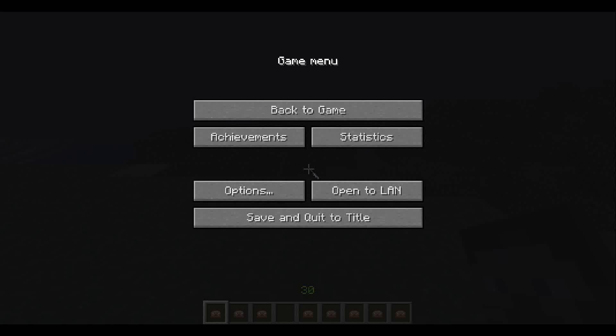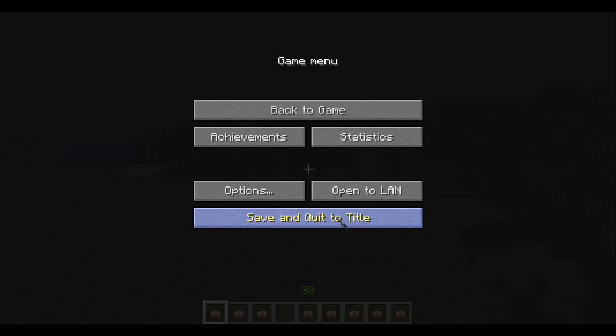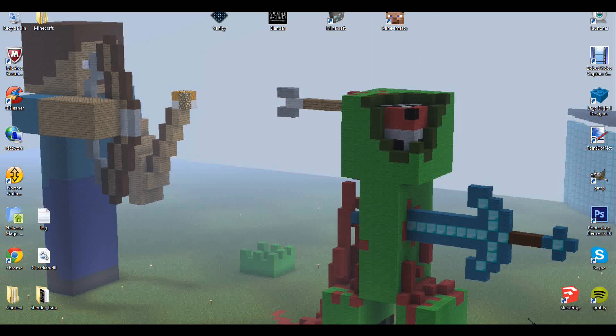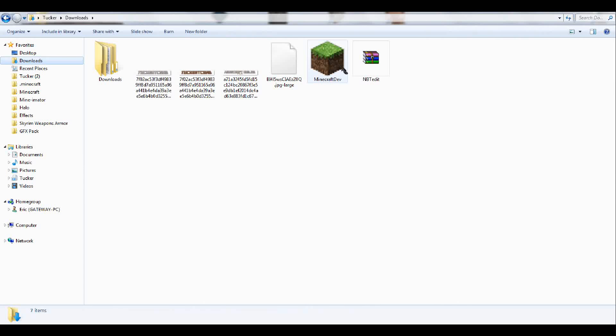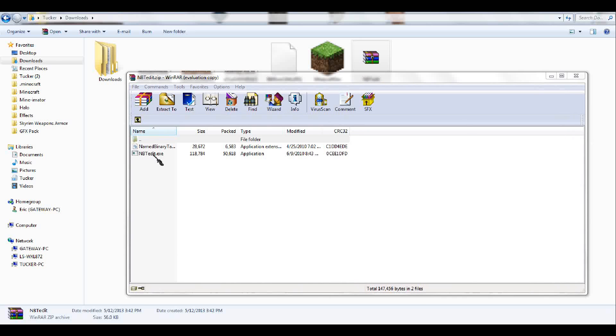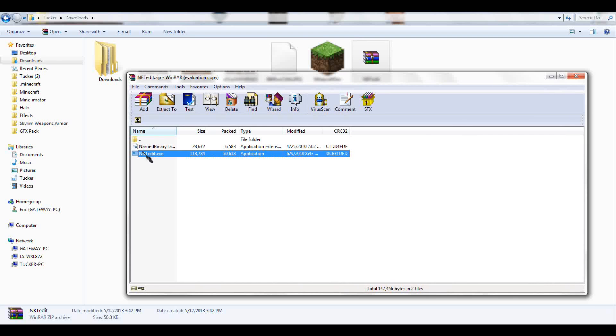So I'll show you what you do. First of all, I'm going to save and quit to title. Then you get this thing — it's called NBT Edit. I'll have a link in the description. You download it and open up the exe.